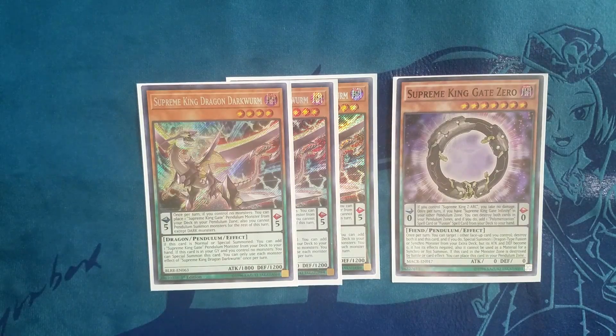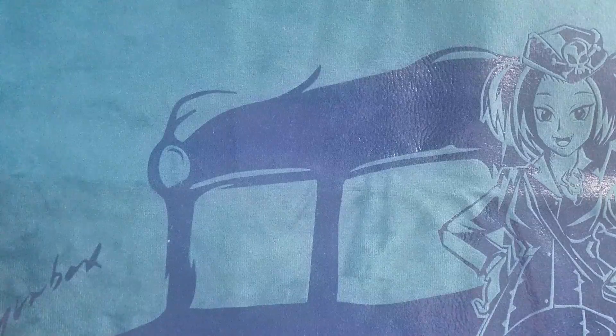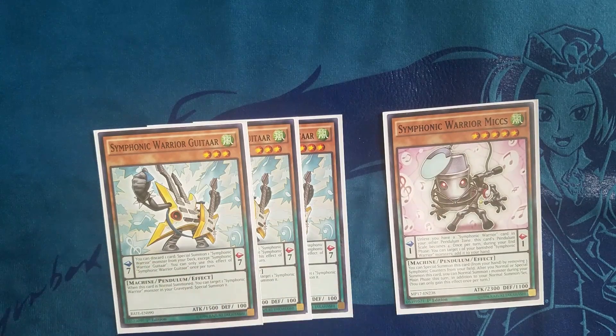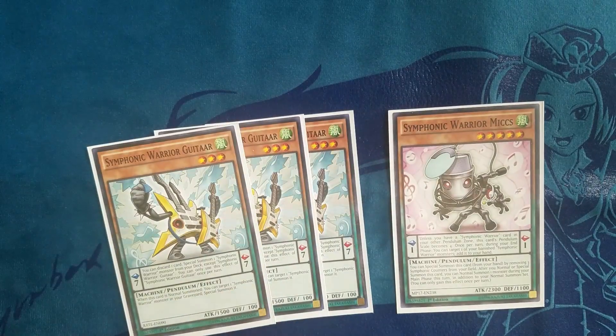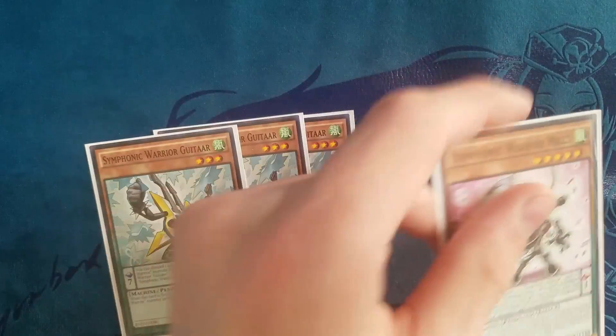I chose to play three Darkworm because he's honestly not that horrible to draw. In a pure pendulum deck it sucks to draw, but in a Pend ABC deck it's actually not bad because being scale 5 you can normal summon it. Next up we have three Symphonic Warrior Guitar and one Symphonic Warrior Mics. Guitar is a scale 7 and level 3, which is absolutely unreal in a pendulum build, while Mics gives you the extra normal summon and is a level 5 machine to overlay into Infinity. It's a very powerful engine.